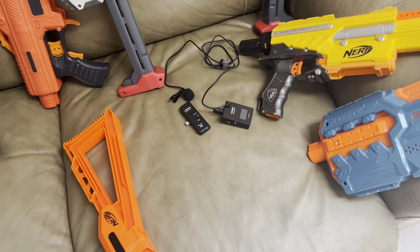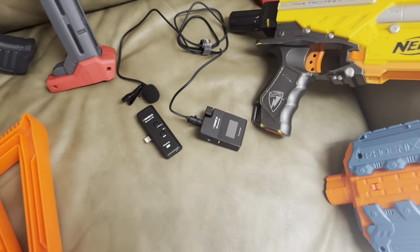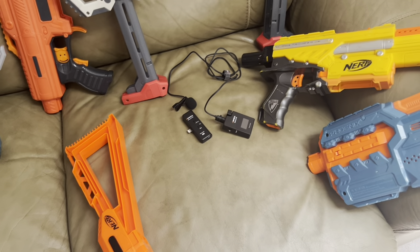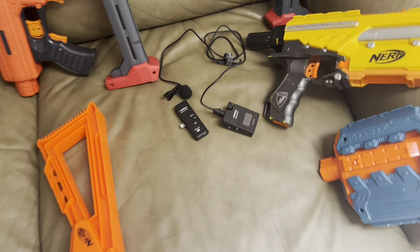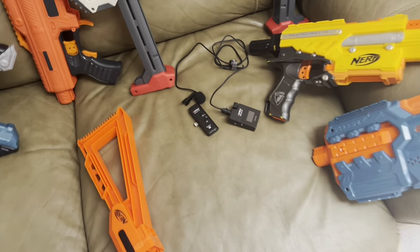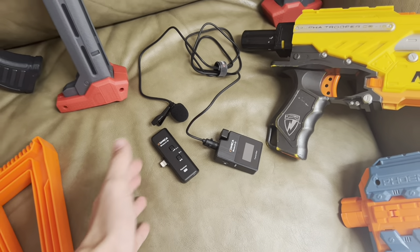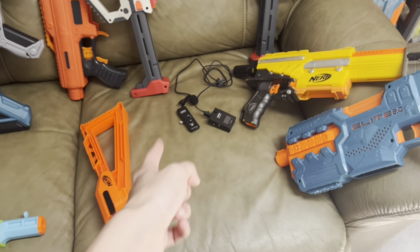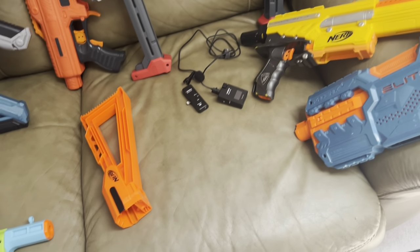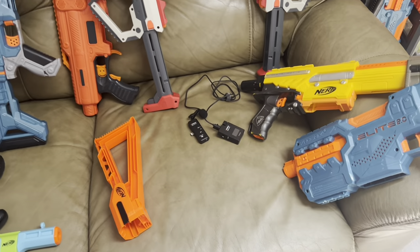A pretty new addition are these three nuggets — this is the Comica Boom XD. It's a radio wave transmitter microphone, which is significant because it doesn't use Bluetooth or Wi-Fi — it uses its own separate connection through radio waves that transmit directly between each other, like walkie-talkies. If you get the microphone set up in the right spot — for me that's about the middle of my shirt — you can get very clear, crisp audio, which is insane for a wireless microphone.